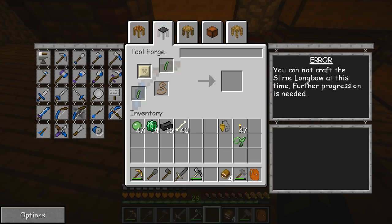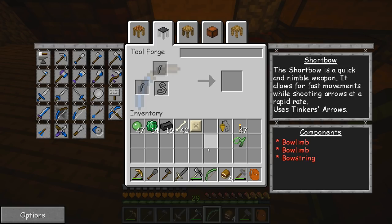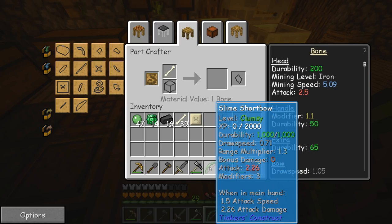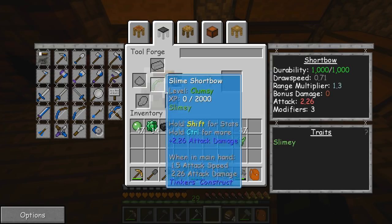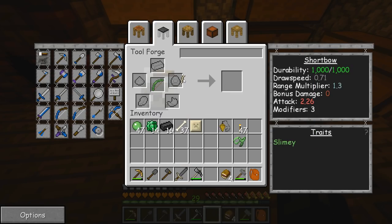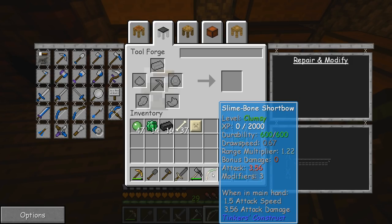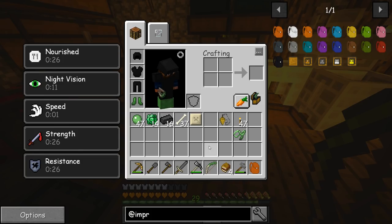You cannot craft the slime longbow at this time — further progression is needed. So I'll reduce that down and go with a short bow instead. This has a pretty high durability. If we replace one of the bow limbs with bone, this will do three attack damage but knocks durability down to 600 — I'll go with that. So that is a slime-bone short bow with hemp as our string. We get Fractured, Splintering, and Slimy traits. Nice — we have a great bow, but we don't have anything to shoot with.